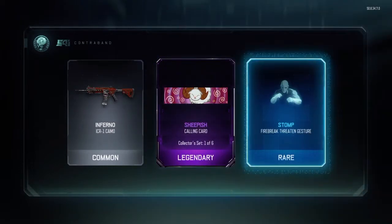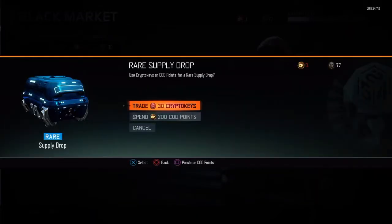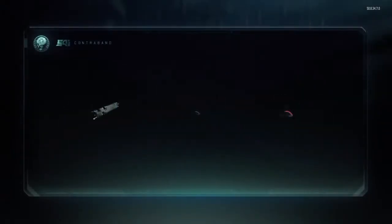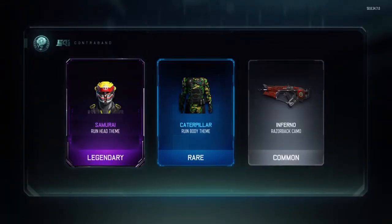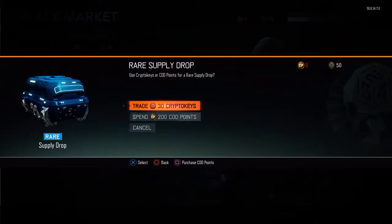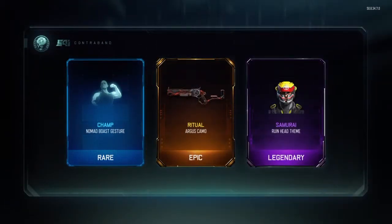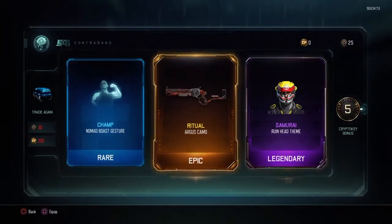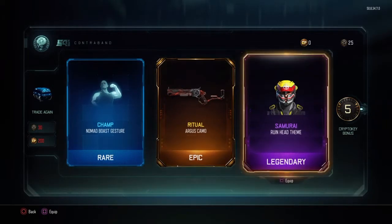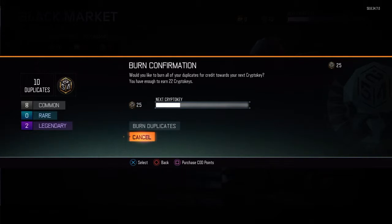Common, legendary - ooh, sheepish. It's like if a sheep was sleepy he'd be sheepish. Didn't I just get a samurai thing like not even a couple crypto key box openings ago? Come on. Ooh, ritual again with the samurai - what the hell, three! I have three of these. Well let's burn some duplicates because we got two legendaries I don't need.